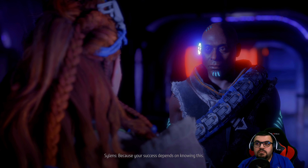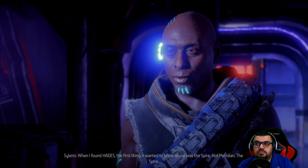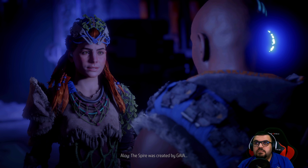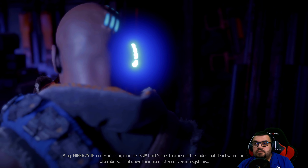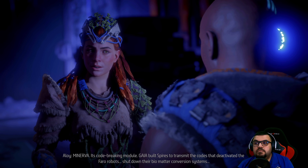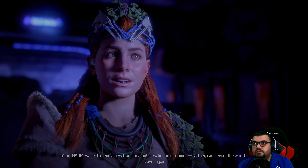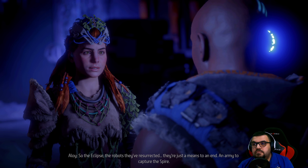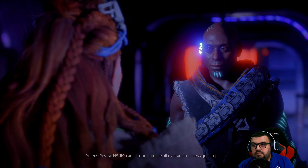Why are you telling me this now? Because your success depends on knowing this. When I found Hades, the first thing it wanted to know about was the Spire — not Meridian, the Spire. The Spire was created by Gaia — which part of Gaia? Minerva, its code-breaking module. Gaia built Spires to transmit the codes that deactivated the terraforming robots, shut down their biomatter conversion systems. Hades wants to send a new transmission — to wake the machines so they can devour the world all over again. The Eclipse, the robots they've resurrected — they're just a means to an end, an army to capture the Spire, so Hades can exterminate life all over again. Unless you stop it.